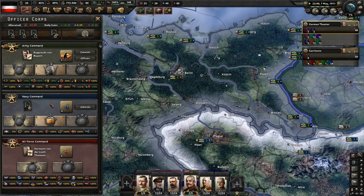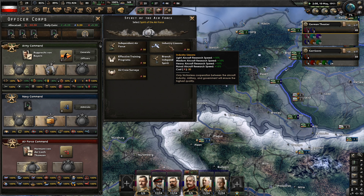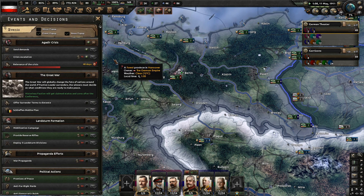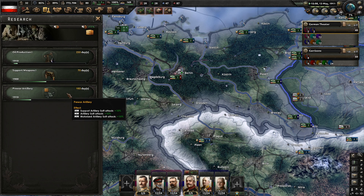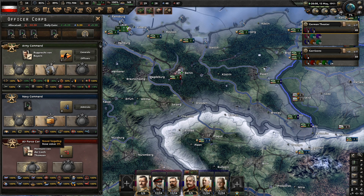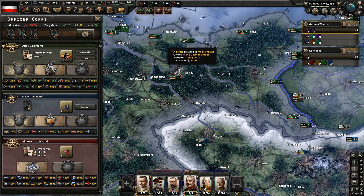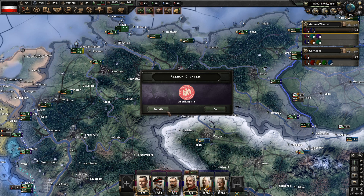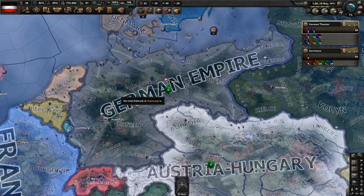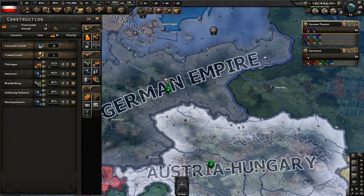We do want to get a chief of the navy in here too. We could probably go for Industry Liaisons here — we've got a little bit more time there. I don't think we are researching any aircraft at the moment, but we are coming up to the point where we want to think about doing that. We do have some air experience. Air Crew Service would be nice, but Industrial Liaisons it is — that extra research speed is good.